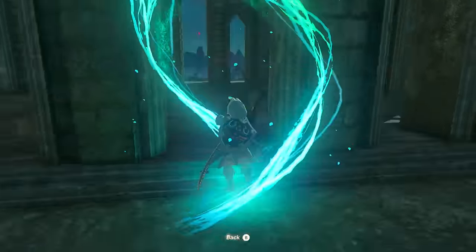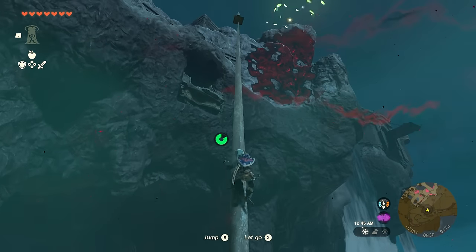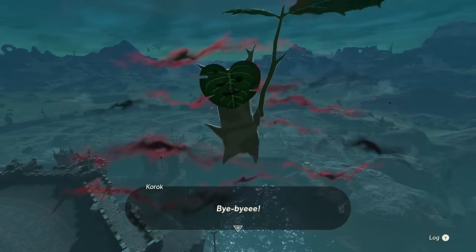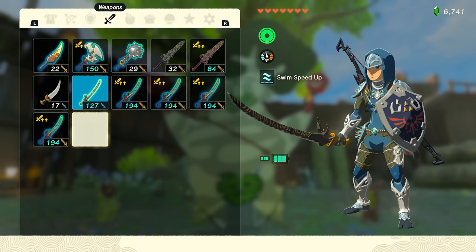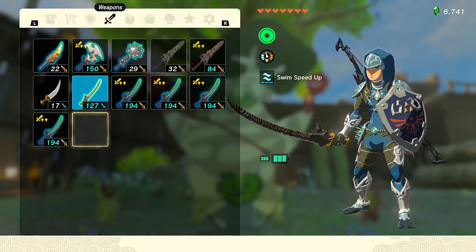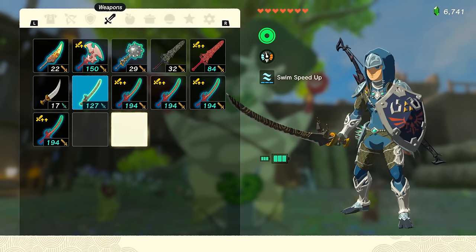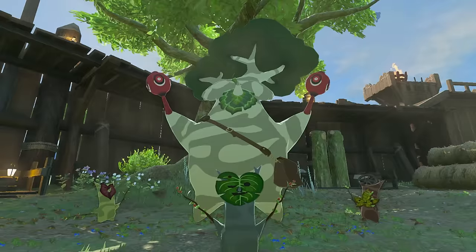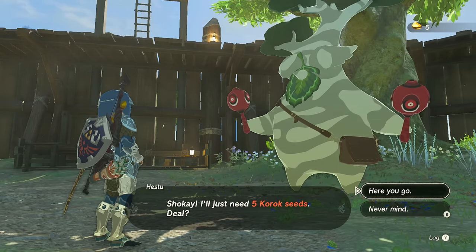You'll have to make your way to the very top of the roof and then climb this pole to grab a Korok floating around it. You should now have 10 seeds, which lets you add 2 slots per stash right at the start by talking to Hestu. As you gain more space the cost will increase from 1 to 2, eventually 5 and even more as you expand further.